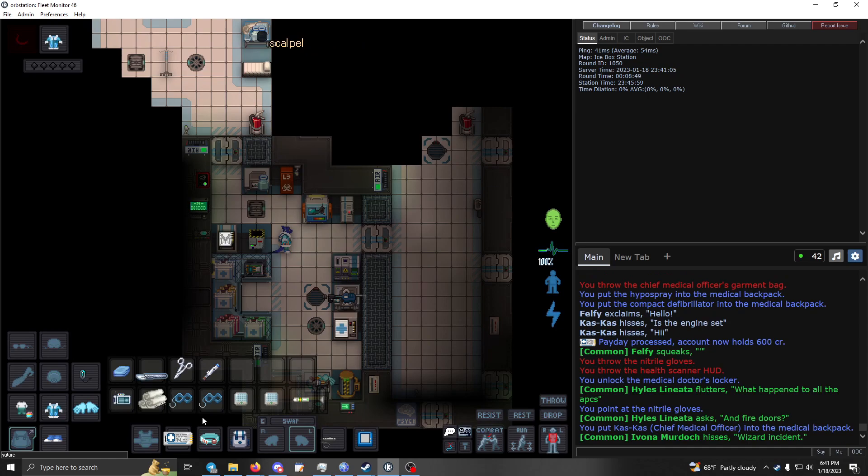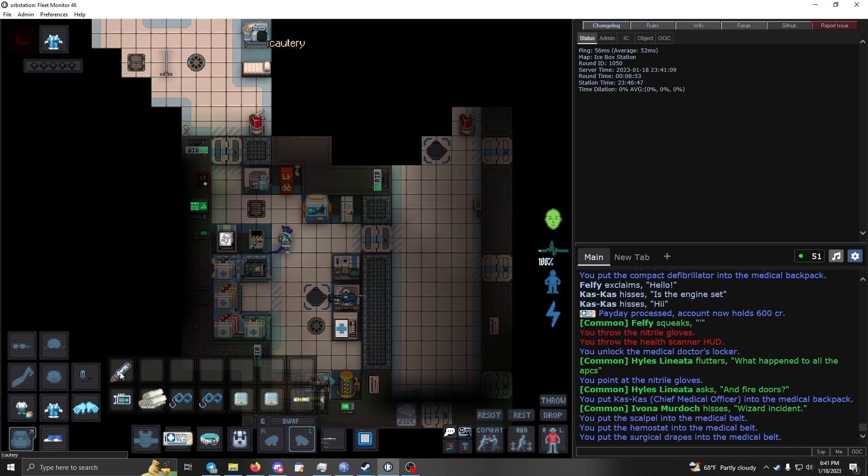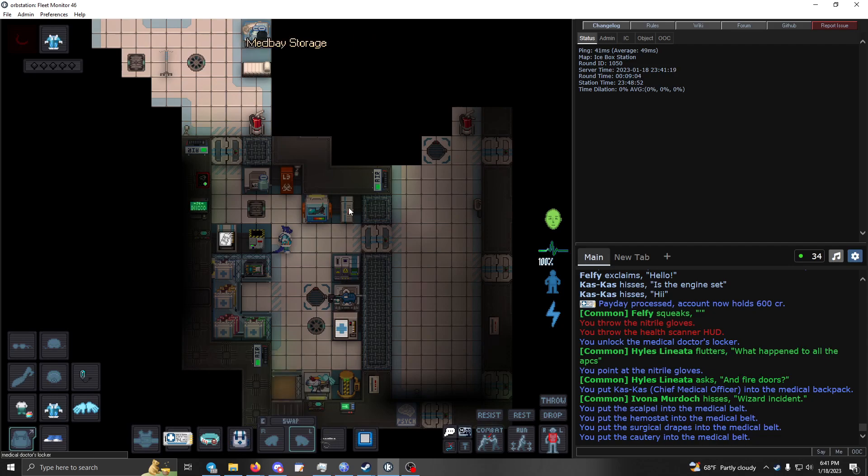You usually want a medical belt — this will fit a bunch of medical stuff in there, like your surgery tools that you start with here, which are always very useful to have on hand in a pinch, especially if you're trying to tend wounds to somebody in a hurry.